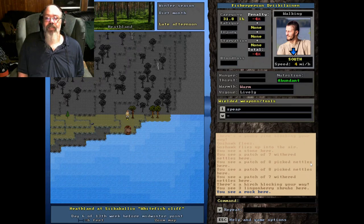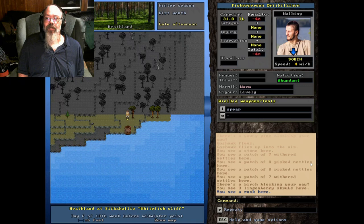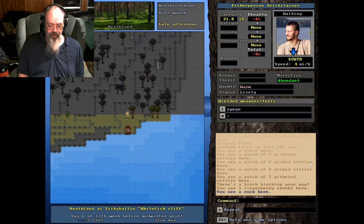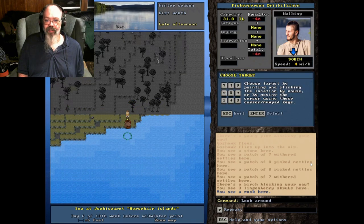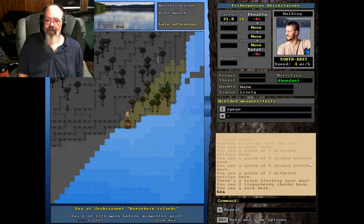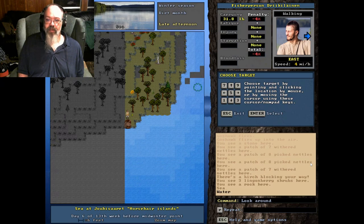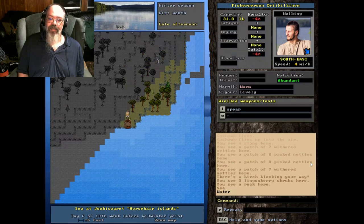Hello guys, Kothros here back with another Unreal World tutorial. It's winter month here - almost time for some ice fishing. I wanted to go over some tips before the ice came in. One of the things that's important: if you look here where it says 'sea', then look over there where it says 'water' - the water tile on the right will guarantee to freeze up when the ice comes.